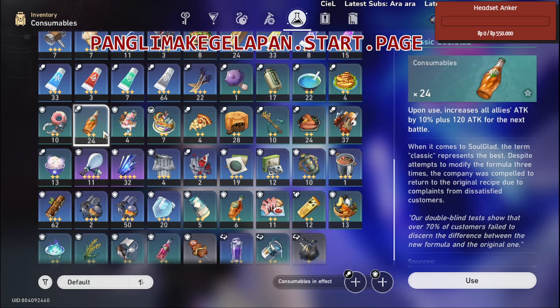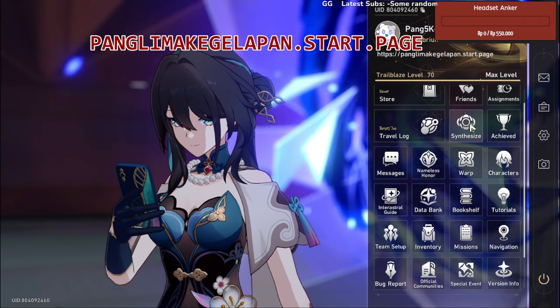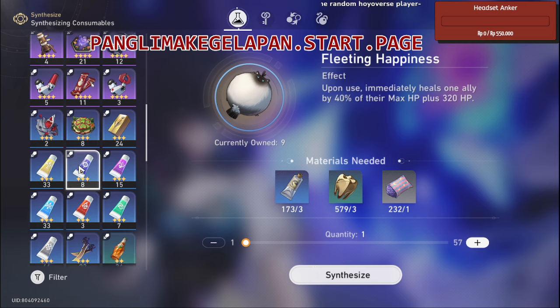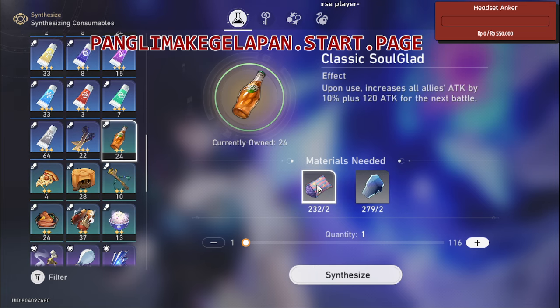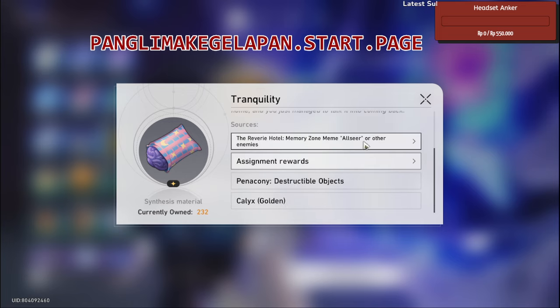You might say this one is so expensive, but no — you can just craft it. Go to the Synthesizer and synthesize it there. You may think you need to grind a lot, but actually no.